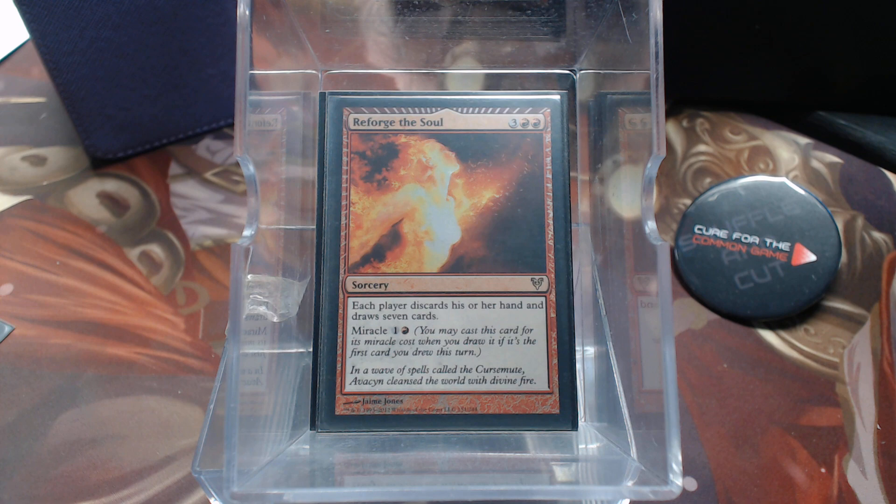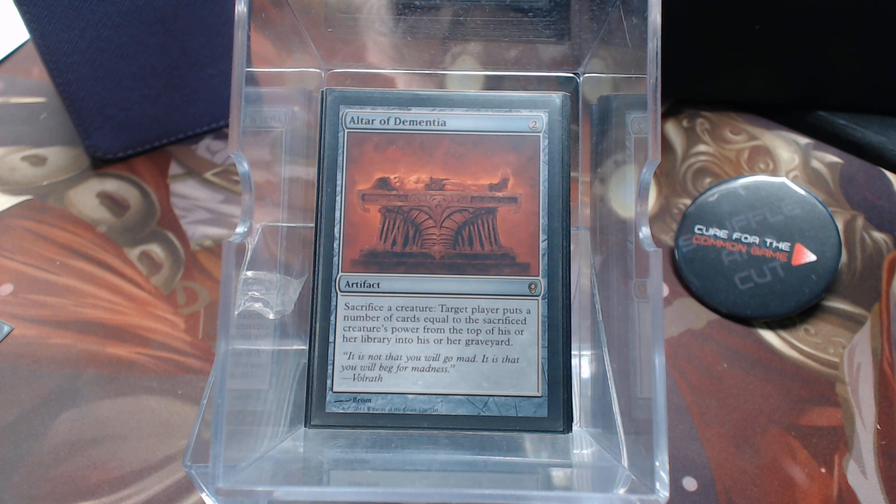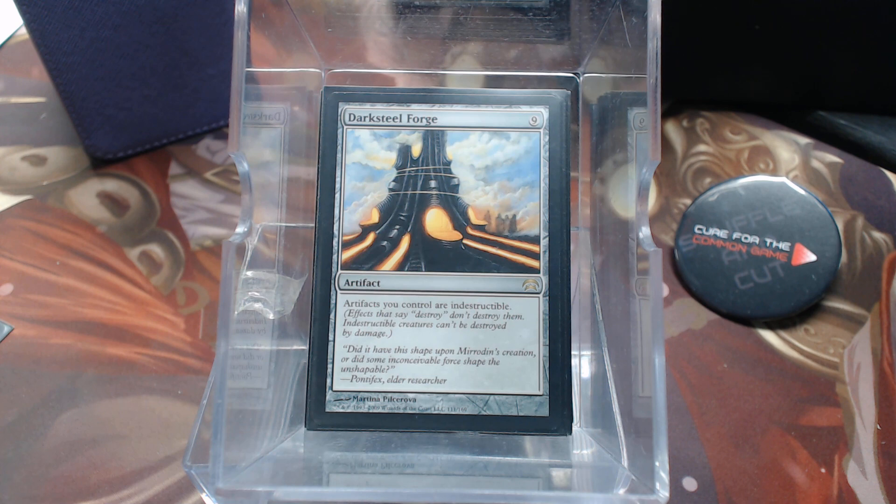The pair of altars — Altar of Dementia and Phyrexian Altar — are there so he can quickly sacrifice Child of Alara to blow up the world when needed. Darksteel Forge keeps those altars from being destroyed when Child goes nuclear.